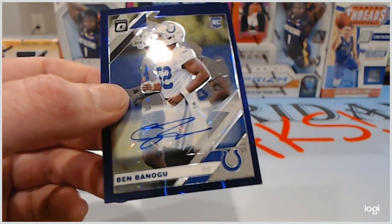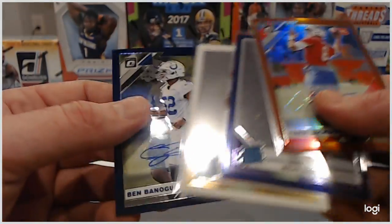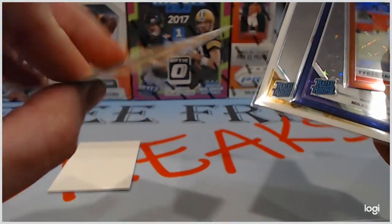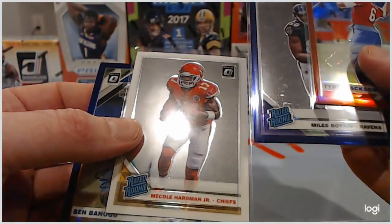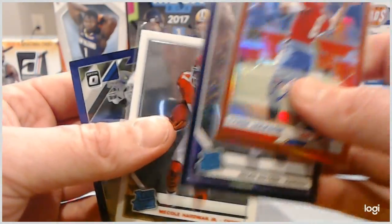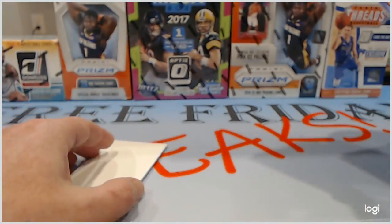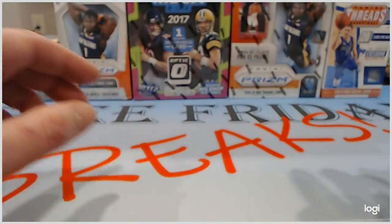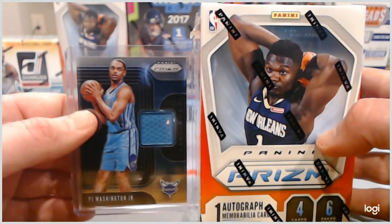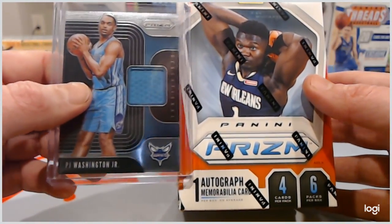We ended up with the out of 25 Boykin, the Benagu which is out of 50, the Miko Hardman rated rookie, and the Tyree Jackson auto. So not great, but that's what you get out of Optic first off the line premium. Come see us on Friday — take a shot at the PJ Mem Card and the Blaster from Prism.